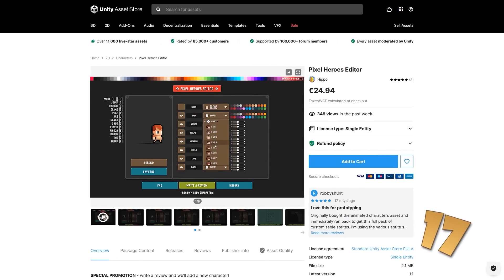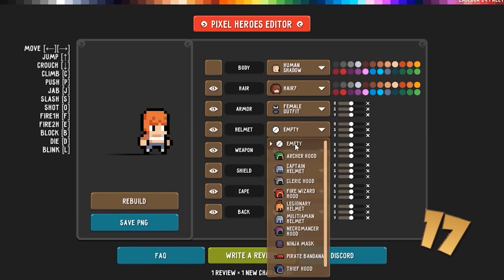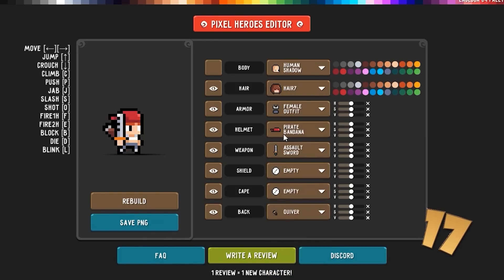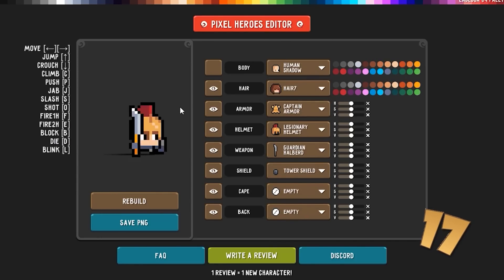Or perhaps you're working on a pixel art game and you need some heroes — if so, look at this one. It features tons of customization: you can change the body, hair, and skin color, equip a bunch of weapons and armor, then easily use it in-game with included animations, either in skeletal form or export to PNG.